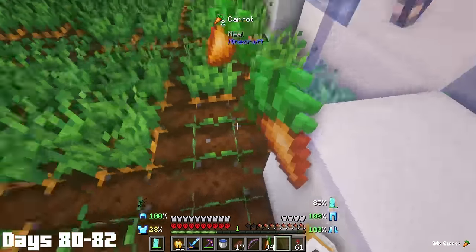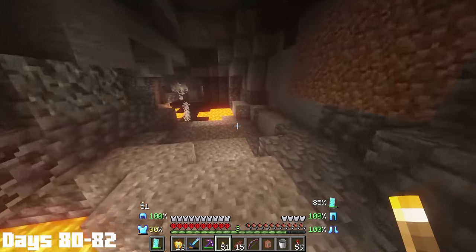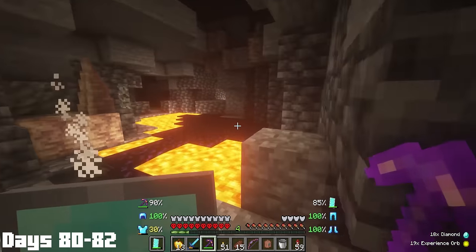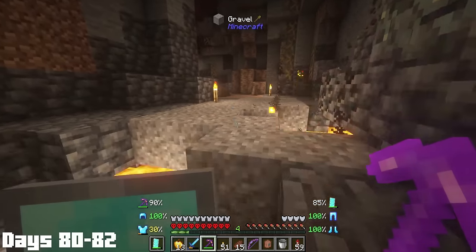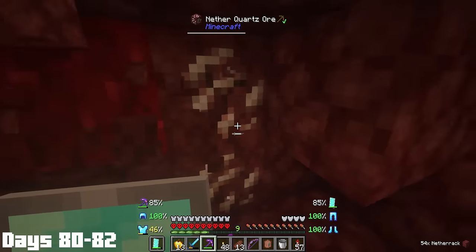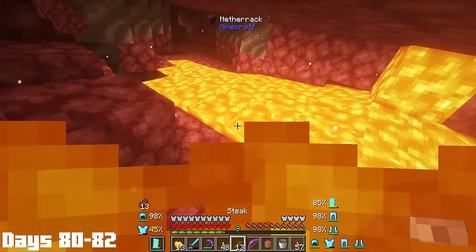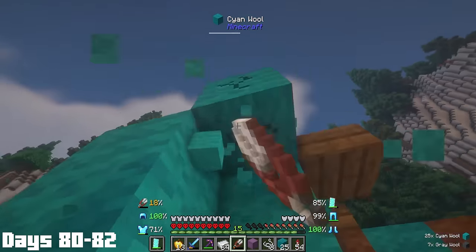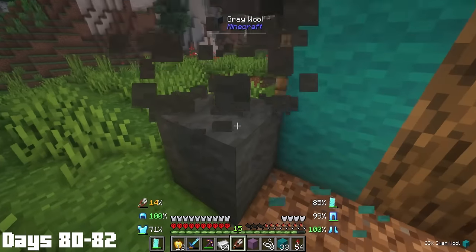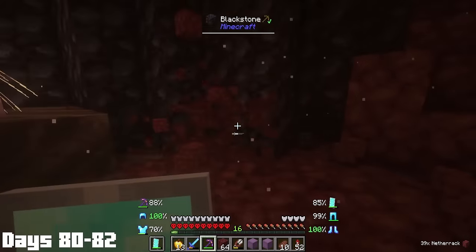Day 80 started off with some peaceful farming because I was running low on golden carrots. After the farming, I decided to do a little mining, which led to me finding a four-veiner of diamonds, and thanks to the insane fortune on this pickaxe, I got 18 diamonds from the vein — I should have named this thing a diamond printer. Then I made my way to the nether because I needed a ton of building blocks and figured netherrack would be the quickest way to do it. Day 81, I needed wool so I borrowed some from the village tents.